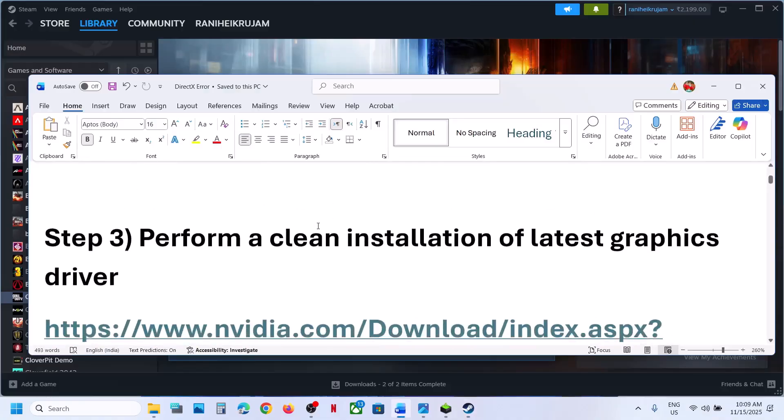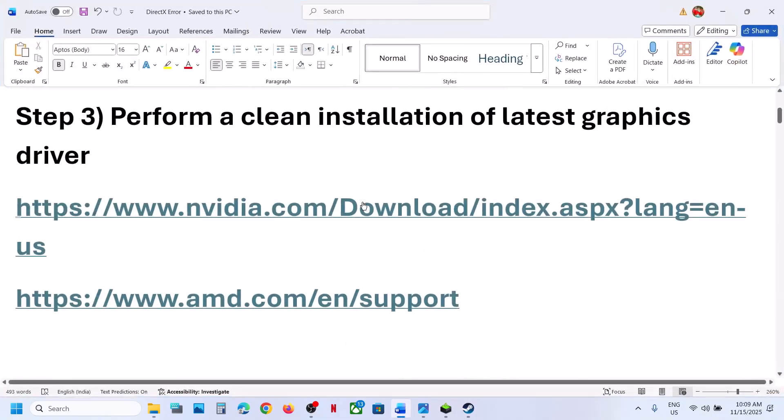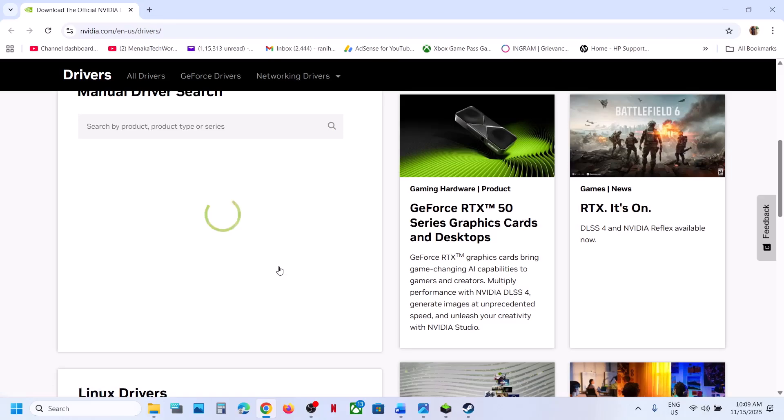The next step is to perform a clean installation of your graphics card driver. If you have an Nvidia card go to the Nvidia website; if you have an AMD card go to the AMD website. Select your graphics card from the list, make sure you select your operating system, and then click on Find.